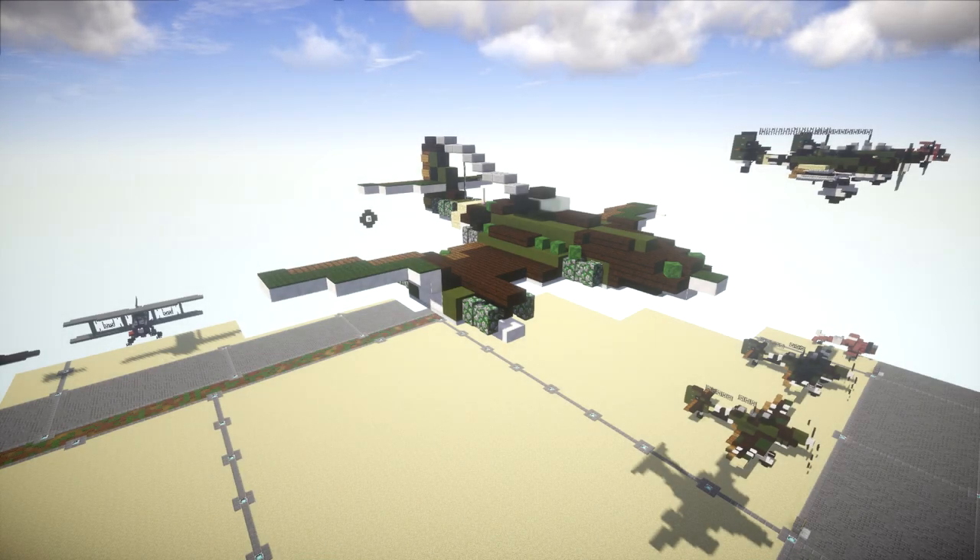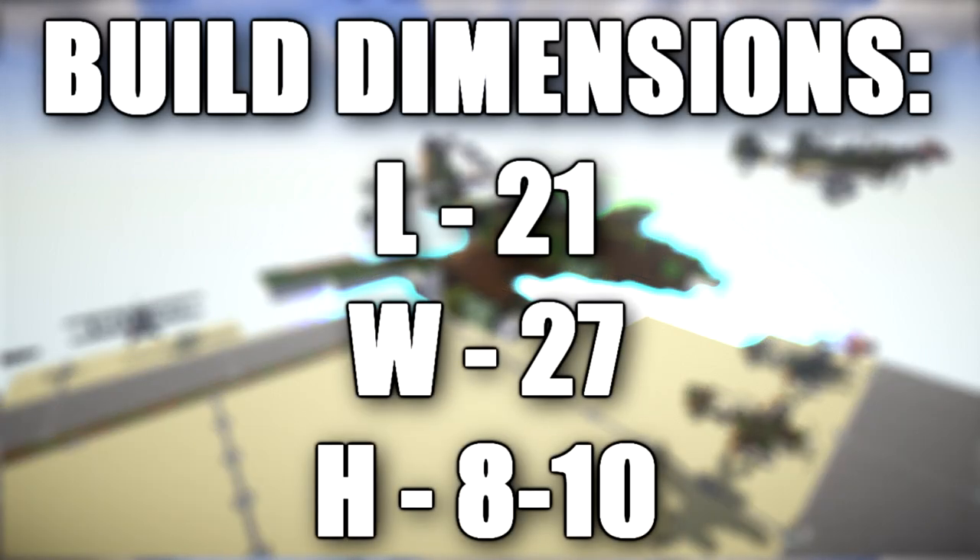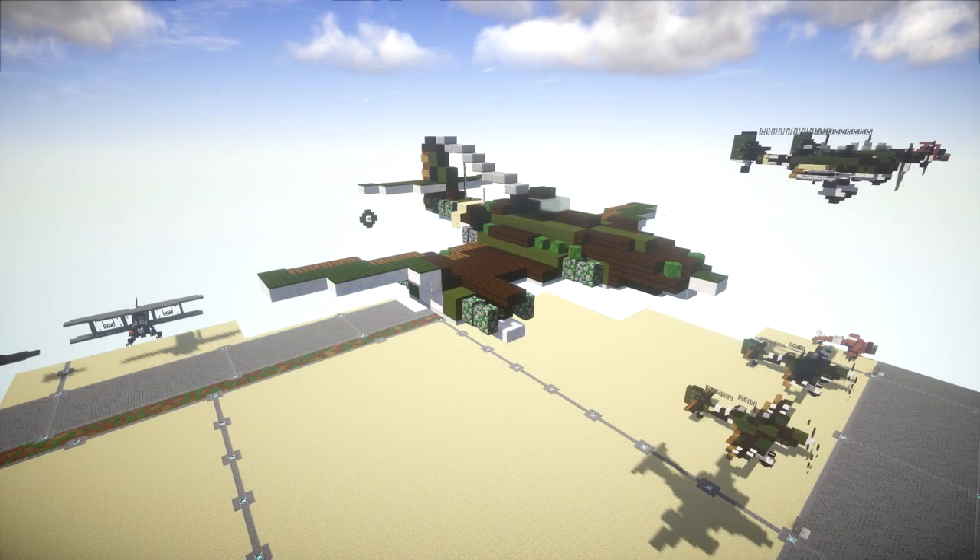In this tutorial we will be going ahead and building the Messerschmitt ME-262. The ME-262 was the world's first operational jet-powered fighter aircraft. Design work started before World War II even began, but problems with the engines and overall airframe kept the aircraft from operational status with the Luftwaffe until mid-1944.